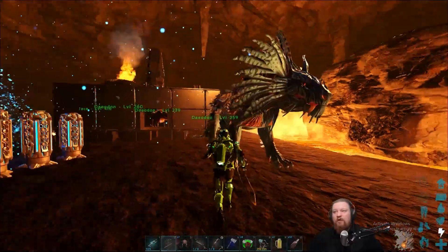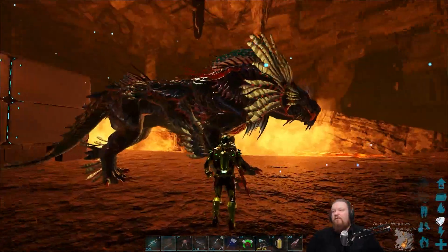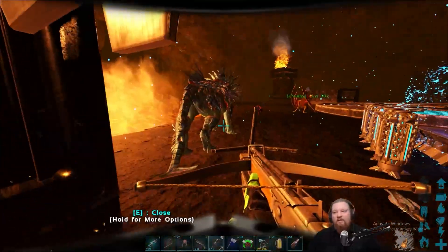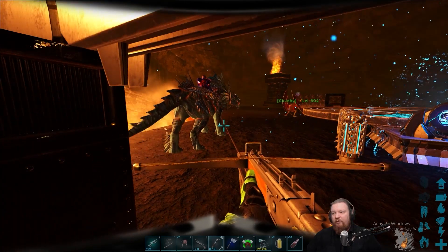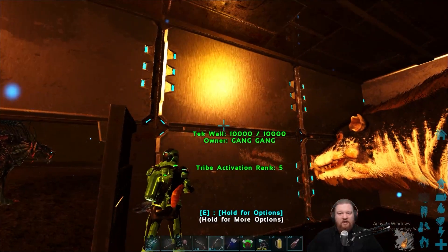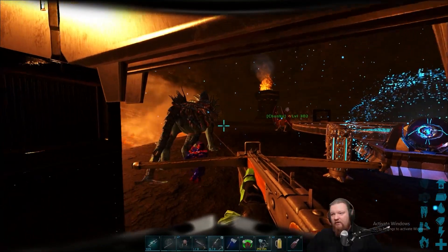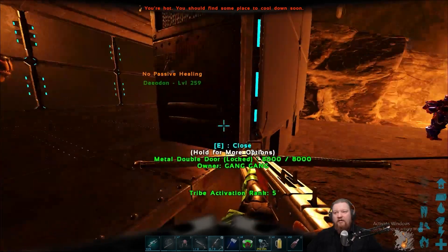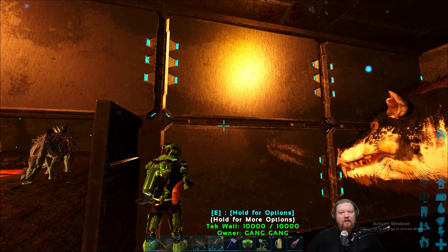Another use is if you have an overweighted dino. We'll overweight the shadowman here — if you have an overweighted dino and you want to get it free, mount up and you're unable to move. So he can't move at the moment. Come over here so you guys can see, and go ahead and whip it.